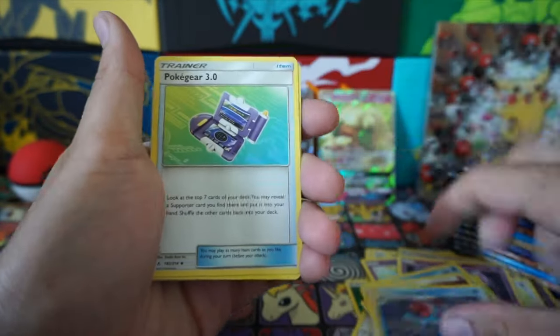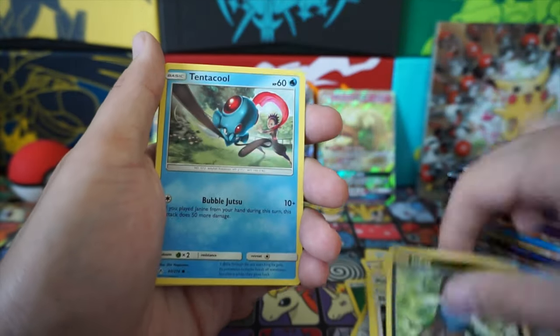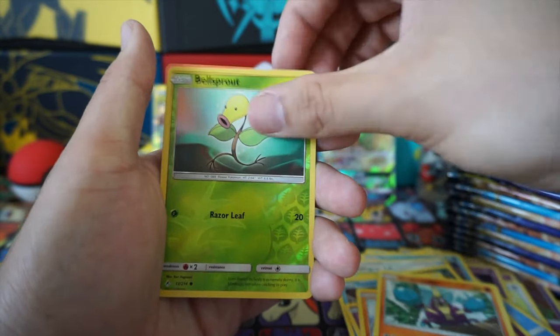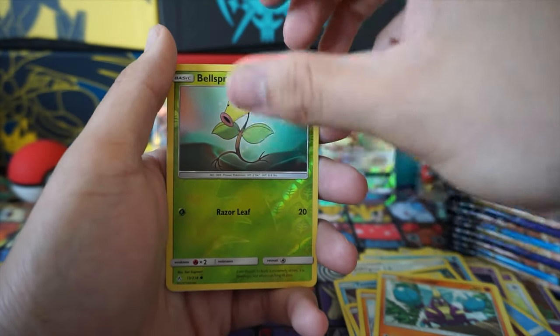Fairy Energy, Tentacool, Pokegear, Melan, Tentacool, Drowzee. Cubone, Brawler, and Bellsprout is our reverse.